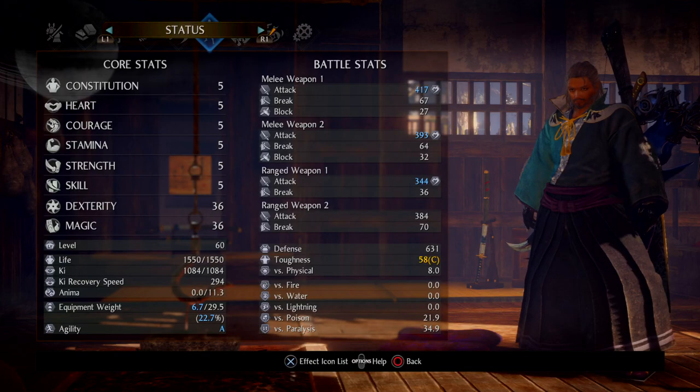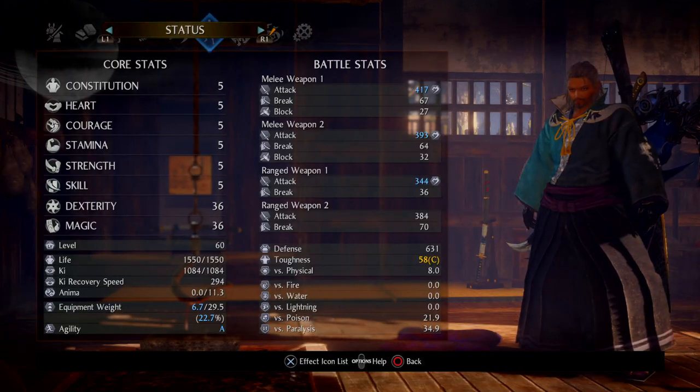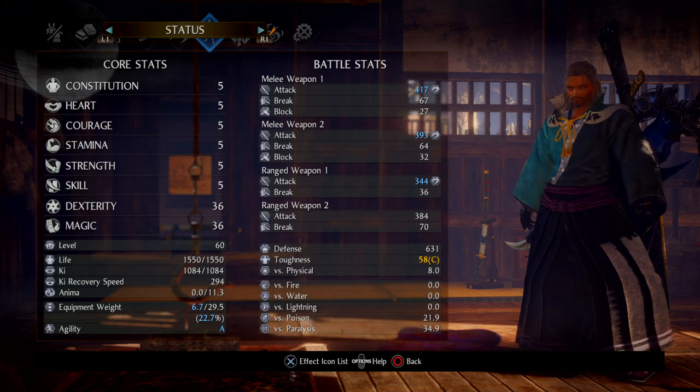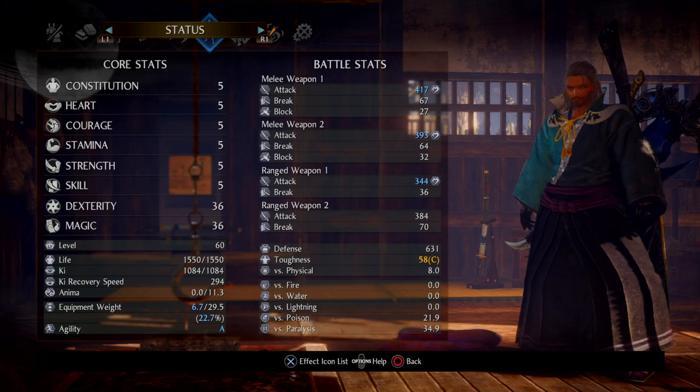I've got four stats. I've got dexterity and magic maxed out — I'm just dumping all my points in there. If I wanted to use a weapon other than Kusarigama, which is the dexterity weapon, or the Switchglaive, which is the magic weapon, I could take points out of dexterity and magic as long as I keep them at 30 each. At that point I'll have maximum jutsu capacity for both Ninjutsu and Onmio. So I'm going to stick with pumping those two stats up for the entire playthrough.